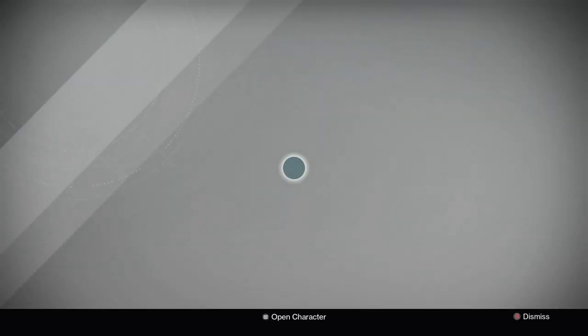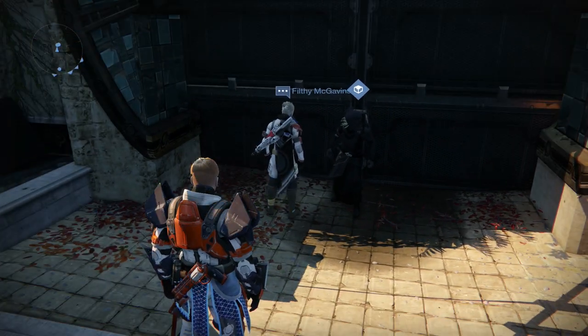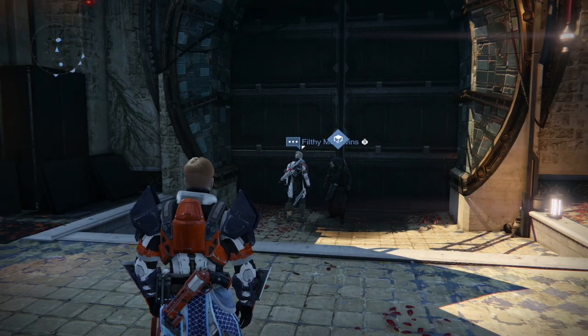Here's what's up. The Agent of the Nine sells awesome exotic gear for Strange Coins. And today, he's in a new place. As you can see here, he's near the Speaker, also near the person who sells emblems.